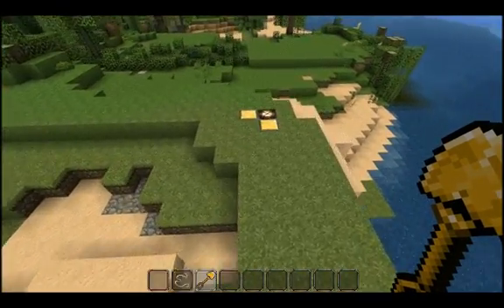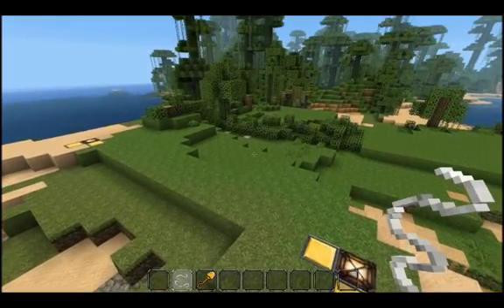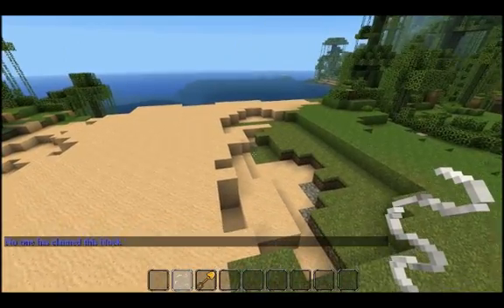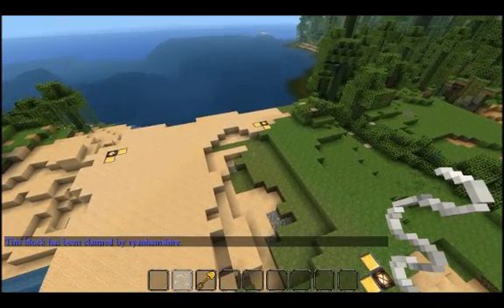Now those blocks are not really there, and only I can see them. If I want to make them go away, I get out my string and just click outside my claim, and they'll go away. If I want to bring them back, I right-click again while pointing at my claim. I can also use this on other people's claims to see who's building what and exactly where the outline of their claim is.